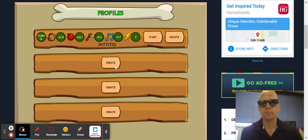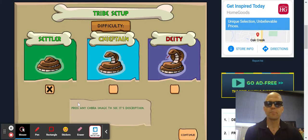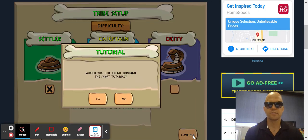So you can see I already started one — I'm going to start a new one. These are the difficulty levels: Chieftain is medium, Deity is really hard, and Settler is easy. Continue.